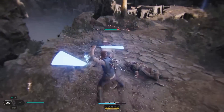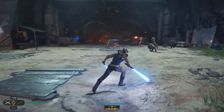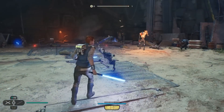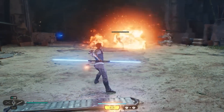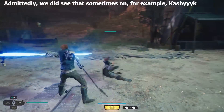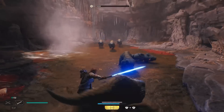A few things really stood out during this gameplay trailer. One would be the expanded lightsaber combat — we see Cal effortlessly switch between different lightsaber styles, and each style has a wide array of moves. The battle at the end is pretty interesting, not only because the IGN player uses a bunch of different styles, but also because Cal joins a battle midway in progress and is forced to face off against different enemy types, including droid commandos.